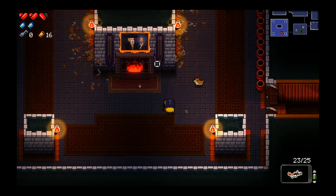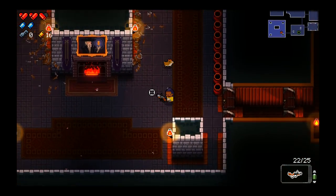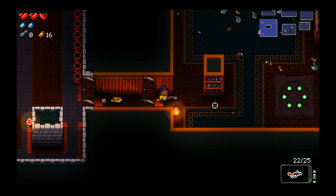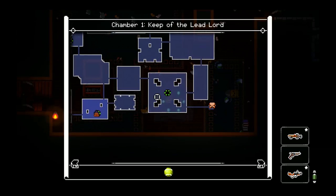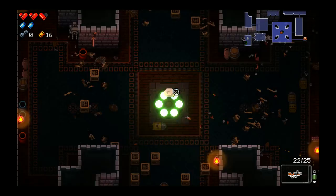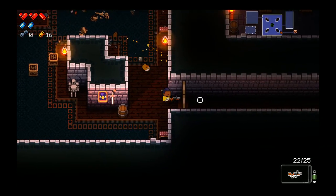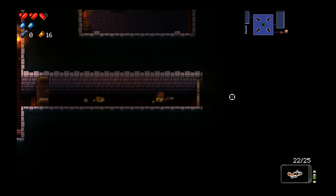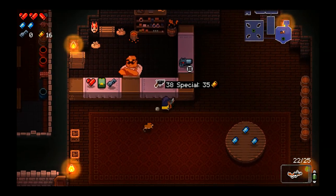I thought there might be something up at the fireplace because there doesn't seem to be anything else in this room, but I guess I'm crazy. This is a dead end. Let's jump on over to... oh, that looks like a shop right there. We're gonna want to check that out — we only have $16, which is extremely unfortunate. But it might be good to see what he has to decide if we want to come back later.